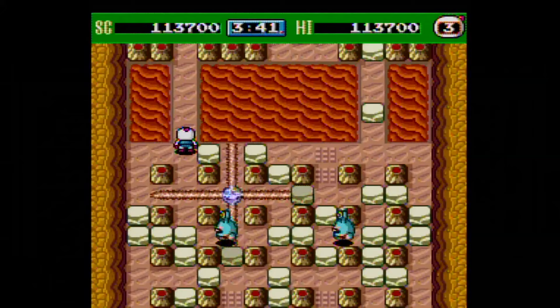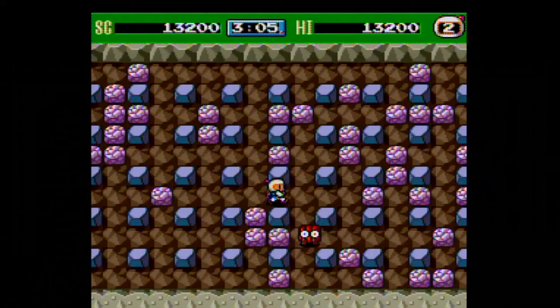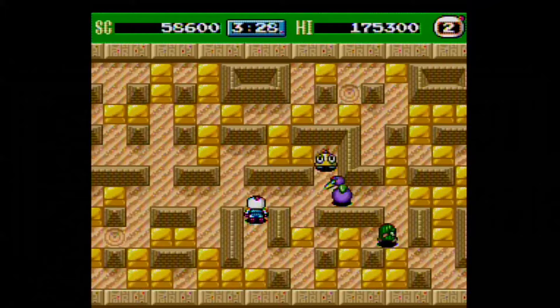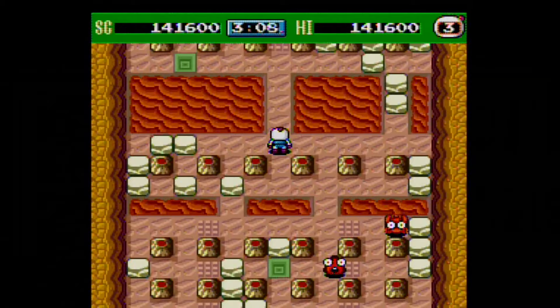Each planet has eight levels for a total of 56 levels. Before the start of the first level of each planet, Bomberman reviews a data file of the boss in the computer room. The objective for completing a level remains unchanged — destroy all enemies and find the exit. What has changed for Bomberman 93 is the layout of some levels. The outer walls have more corners, terrain features are added to the playing field, and the indestructible portions are joined together to give the stages a maze-like appearance, making the levels more diverse.